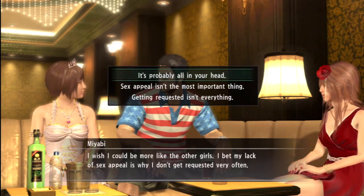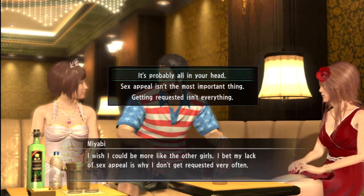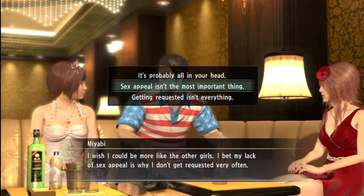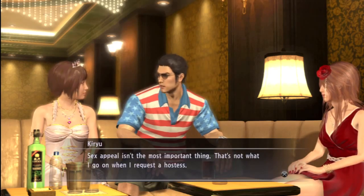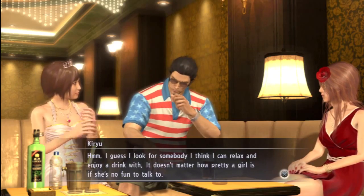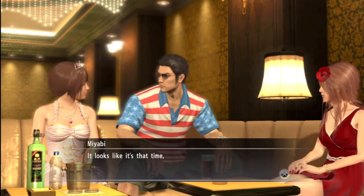We're trying to say the wrong thing. What's the worst thing? 'It's probably all in your head' — it's a pretty terrible thing to say. I'd say we go with the sympathetic route: it's not about being pretty, it's about your personality. 'Sex appeal is the most important thing' — I think that's the worst thing to say because it implies she has no sex appeal. So I think we've just said the worst possible thing. Or not — how did that work? We just got hearts.